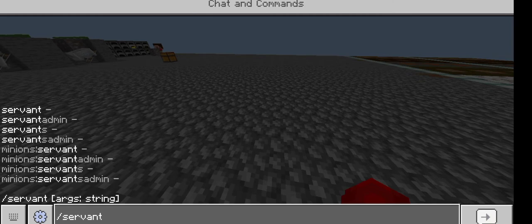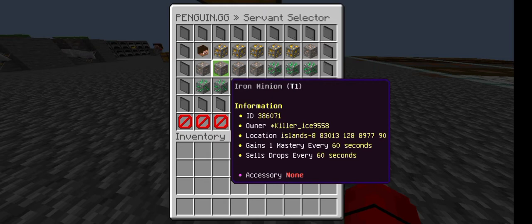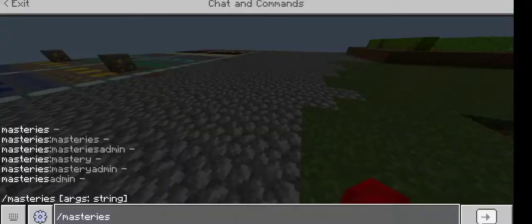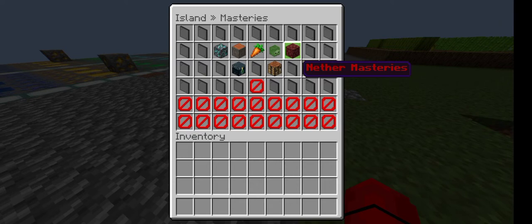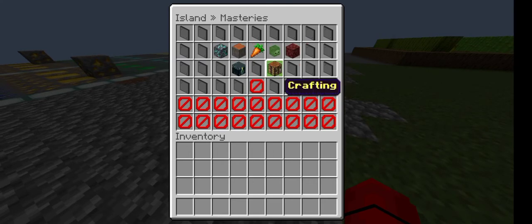To obtain the Servant you just have to type /servant and then search, and there is everything for your Servant. For the second tip, if you type /masteries there is a bunch of different stuff to create — like mining masteries, wood mastery, farming masteries, mob masteries, and navy masteries. You can also get rune pouches to make them more efficient, and if you want to craft one you just go to crafting.